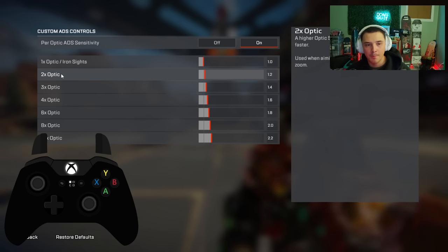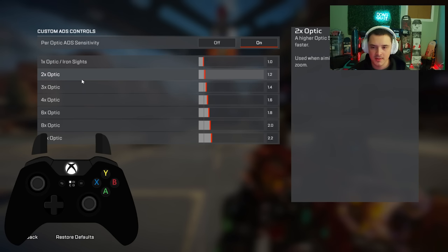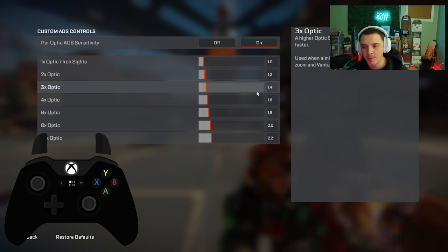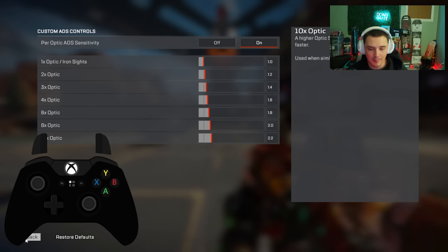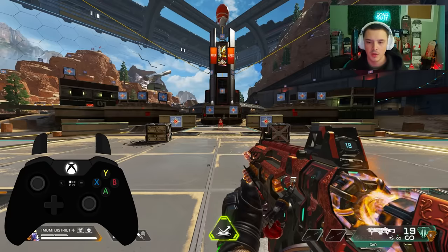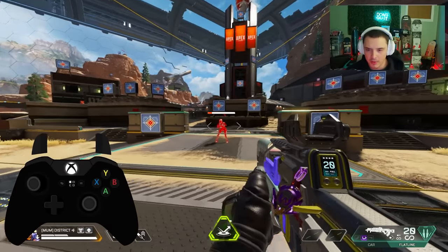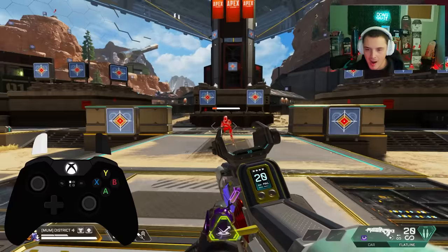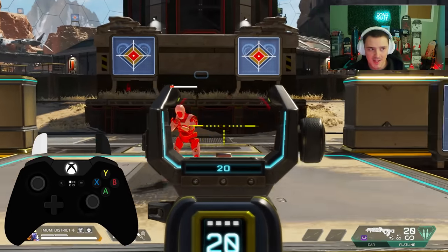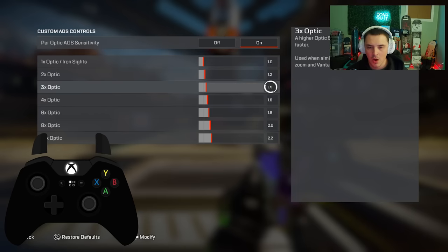Per-optics settings let you adjust sensitivity per individual optic. I like to keep 1x iron sights on default, then 2x at 1.2, and increase by 0.4 for every optic I go up. The reason is that if you have a 3x and find yourself up close, you don't want to be limited to only hip firing — I want to be able to look down my sight and still move it around, so I use 1.4x on the 3x.